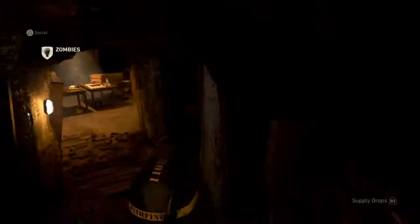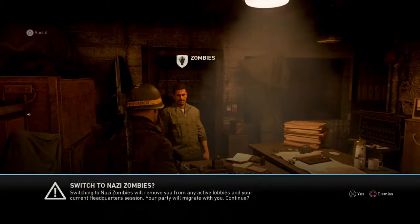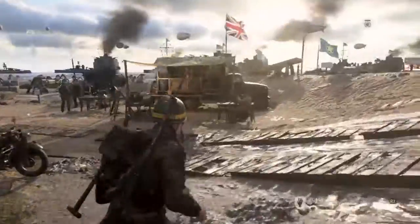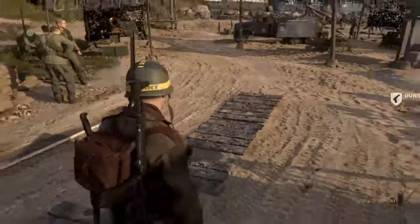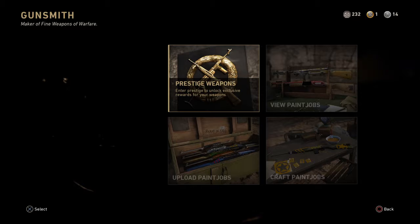Down here in this bunker sort of thing is the zombies mode, so you can go in here and switch to Nazi Zombies. If you press R2, you can choose a supply drop and call one in anywhere, which is pretty cool. There's also a gunsmith where you can tweak your weapons.